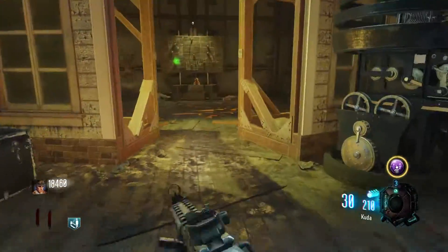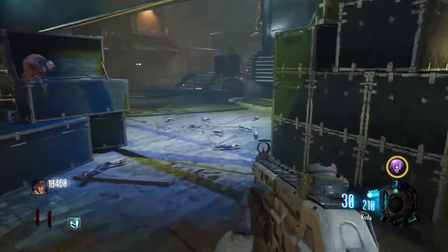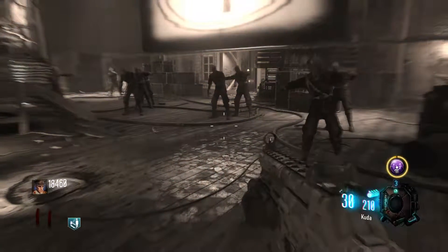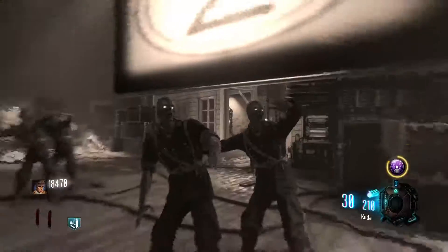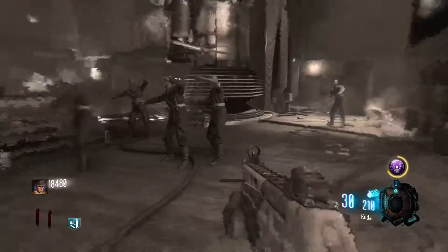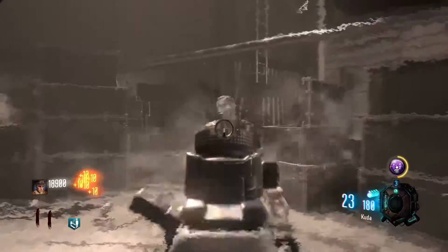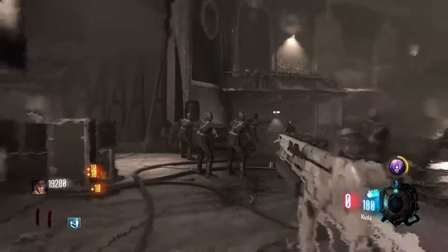Coming in at the number 5 spot we have Idle Eyes. Idle Eyes is a rare Gobblegum and basically what it does is all zombies ignore you and all the other players in your game and stand idle. They will ignore you and your other players and they just won't move — they'll just stand there. It has 3 activations, each lasting for 30 seconds.